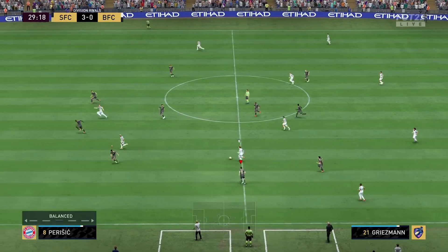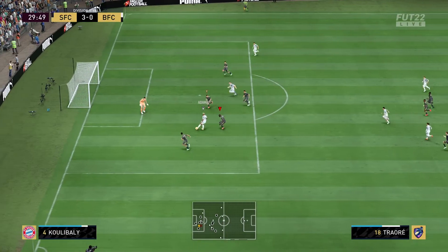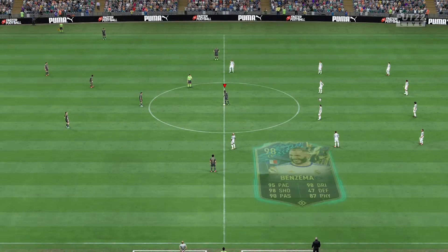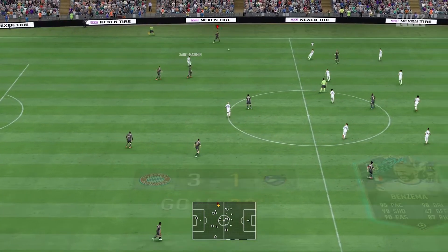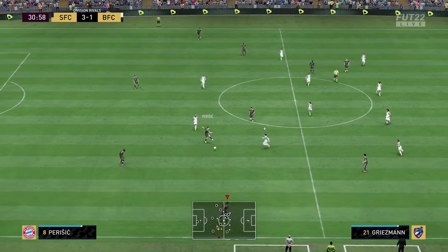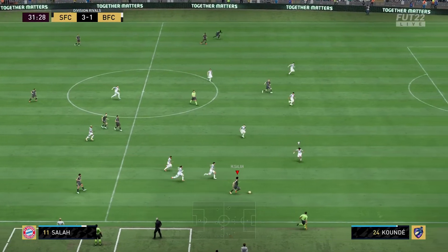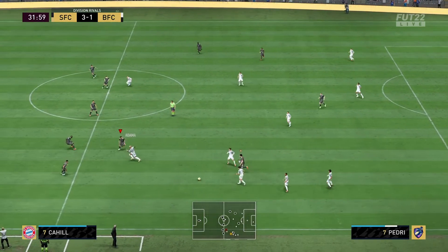We have 5 players at the back, so in the front only 3 players attack. We give 7 players in the box, so the 2 midfielders rush towards the box to help the attack. This is the only drawback in this formation. Other than that, this formation is super solid. If you feel the attack is still clunky for you, then give 8 players in the box — it will help your attack very much. But it also leaves a lot of space in the middle, so use it accordingly.